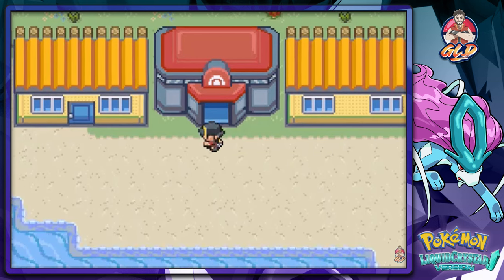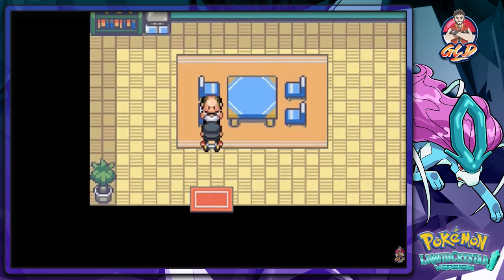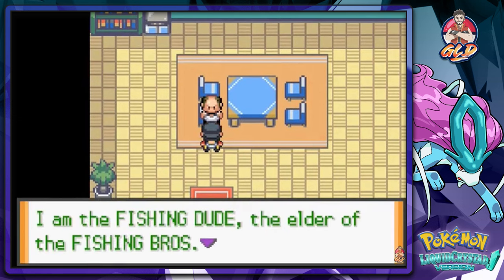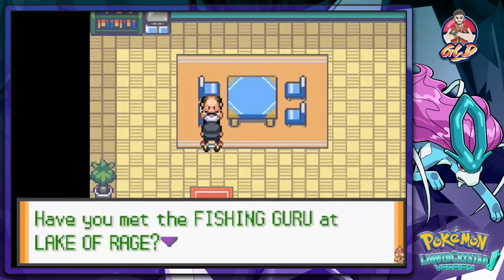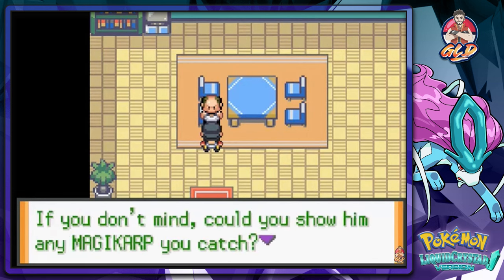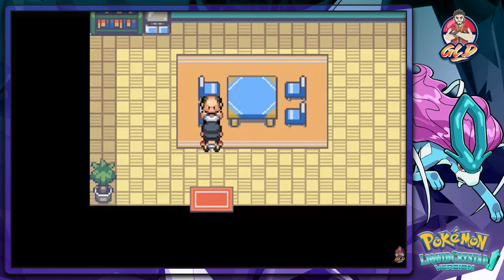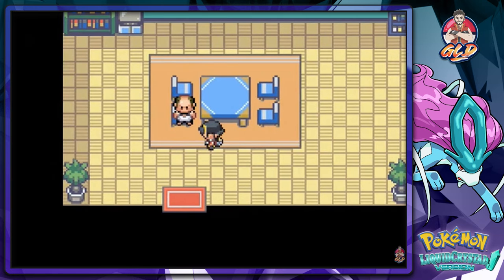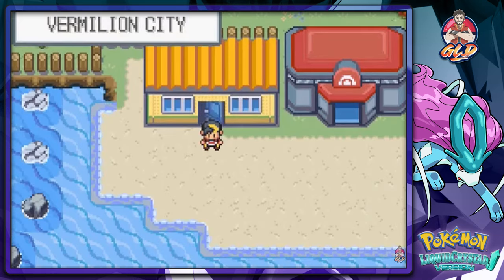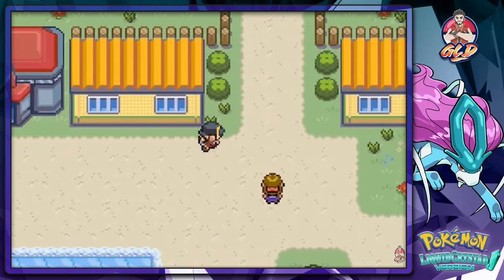I kind of want to finish everything all at once, so first things first — if we go into this house right here, this guy says: 'I am the fishing dude, elder of the fishing bros. Have you met the fishing guru at the Lake of Rage? He dreams about seeing the world's greatest Magikarp. Could you show him any Magikarp you catch?' Normally this is the guy that would give us the Old Rod in the old games.